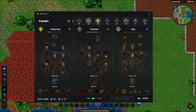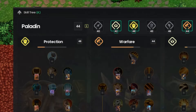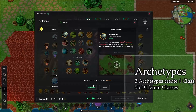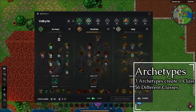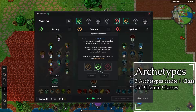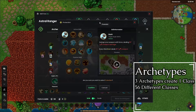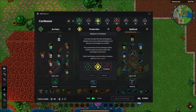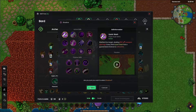Upon choosing three archetypes in total, these will combine together to create a specific class. There are many different possible combinations, creating one of 56 possible classes. For example, if you choose Warfare, Shadow and Protection as your three archetypes, your class becomes a Dark Knight. If you switch Shadow over to Holy, this changes it into a Paladin class.